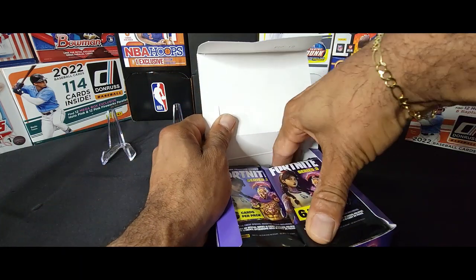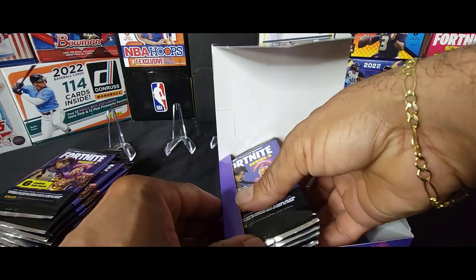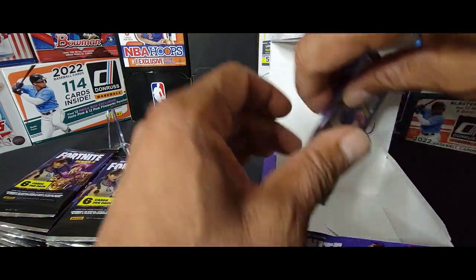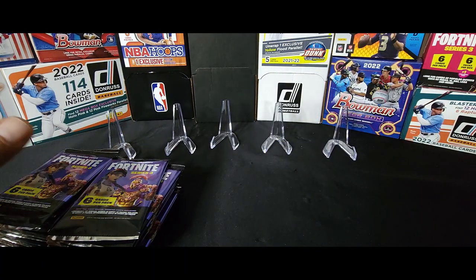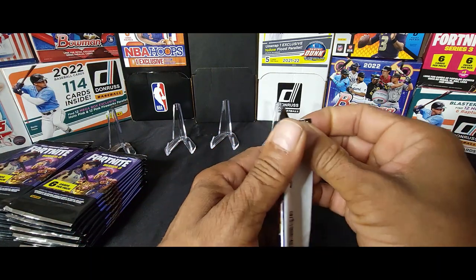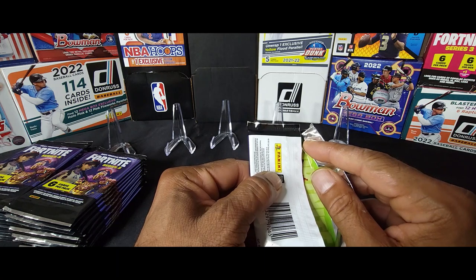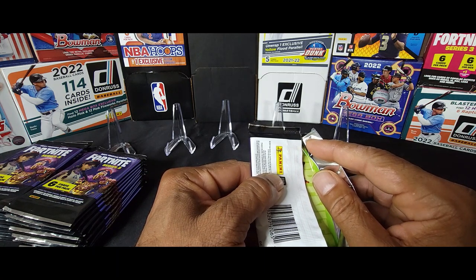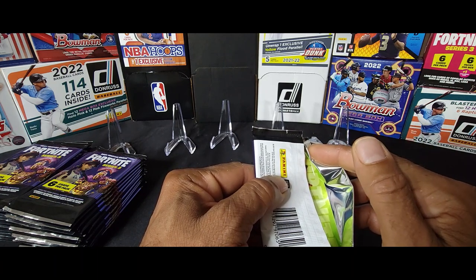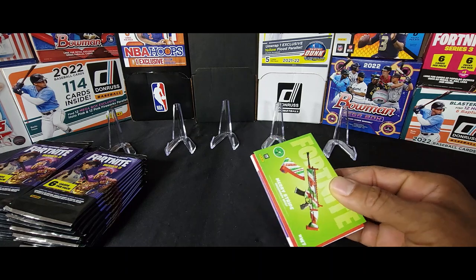This is my first time ripping a hobby box. This is 24 packs, 6 cards per pack — that's a lot of cards. I'm hoping to find Midas Optichrome, because you can have those in these. The cracked ice are only exclusive to the mega box, and the laser to the blaster. In the value packs you can get Optichrome hollows and legendary frozens. So let's start it.